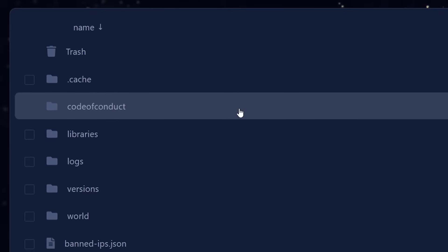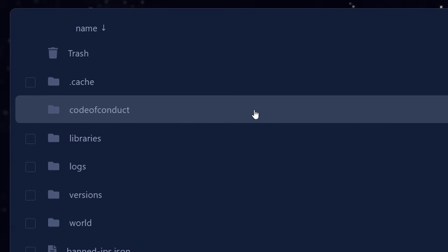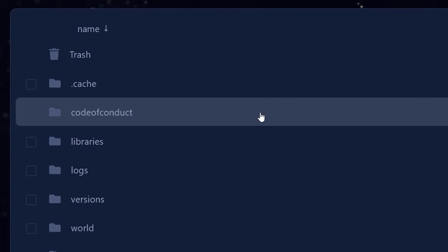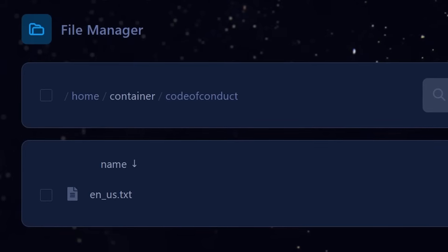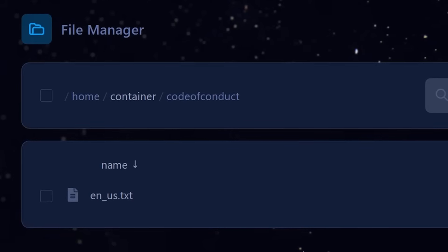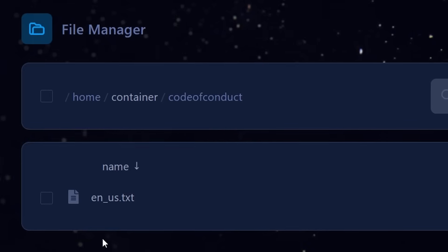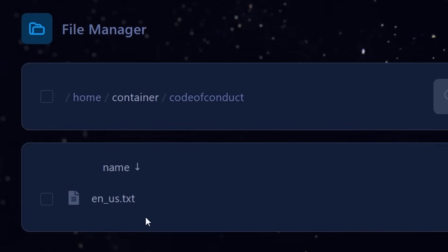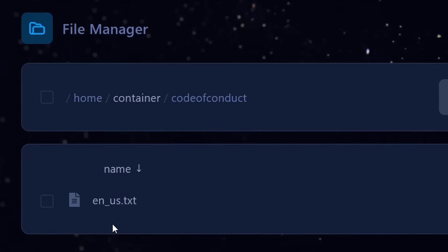So you simply have to create a new folder in the root of your Minecraft server directory called 'Code of Conduct'. Maybe this is fixed by the time 1.21.9 actually releases, but if not, simply create an empty folder. This will make it so that your server boots again, but there is no Code of Conduct until you actually create one. So to add a Code of Conduct, you simply want to create a new TXT file inside of the Code of Conduct folder, and the naming format of the TXT file is really simple — simply use the language code.